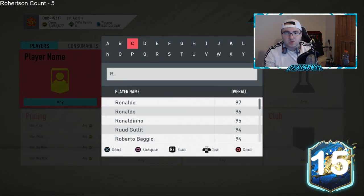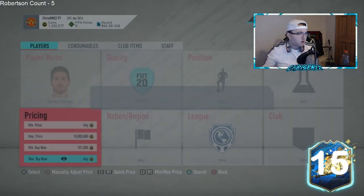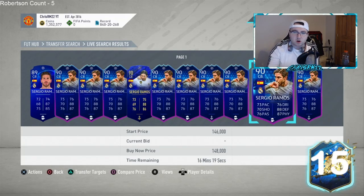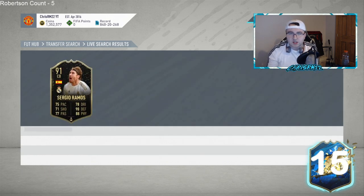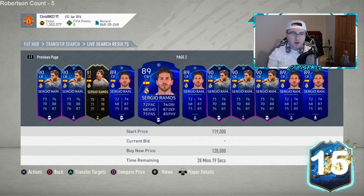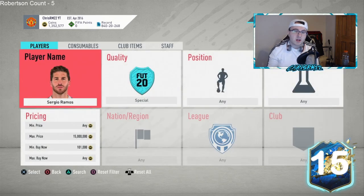Ramos has a 91 inform card and he will be getting a Team of the Season. I think his TOTS card will be over 1.5 million coins, so any version of Ramos should rise — the gold card will go out of packs, the 90 card should go up right away, and the 91 inform should also go up. He's currently around 260-270k, and I'd expect 300 by tomorrow or Saturday night.